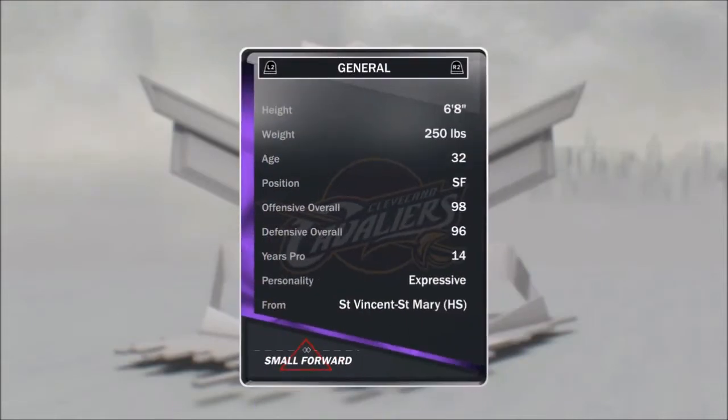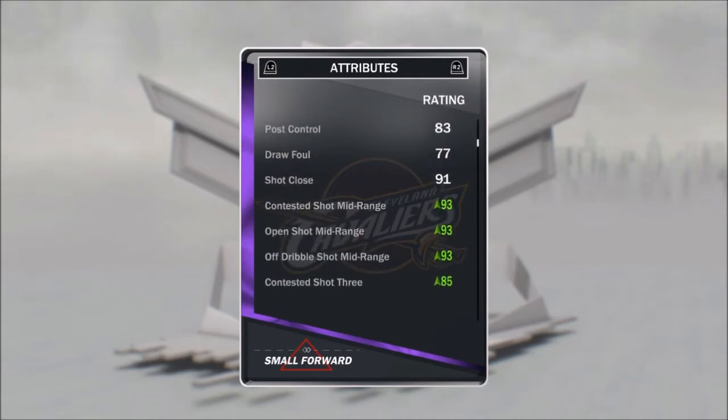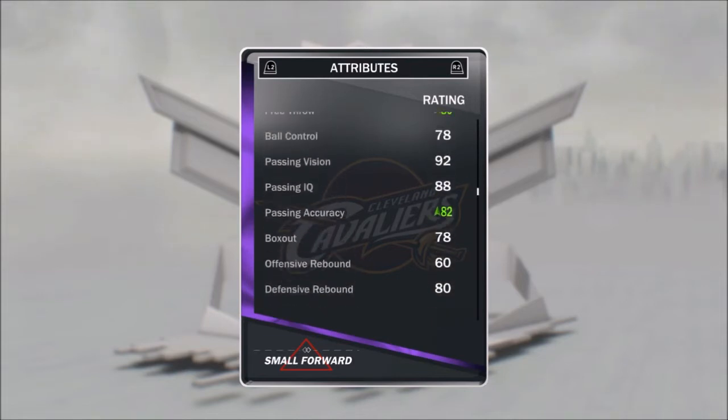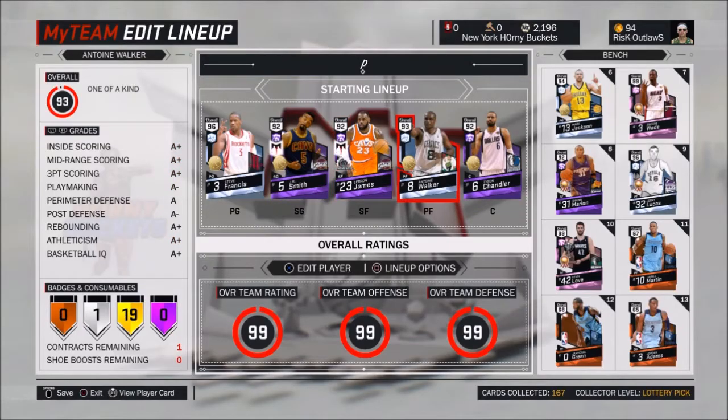Then we got this LeBron — 94 overall with the duo. LeBron can do pretty much anything: he's got a nice mid, he can hit the three ball, he's got good playmaking. He's actually got an 80 free throw with the duo and really good defense. It's just a nice card to have.